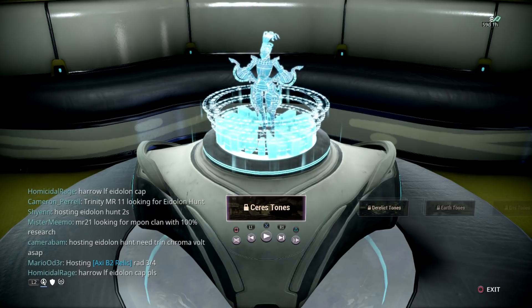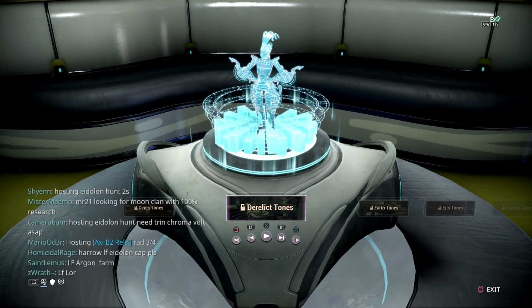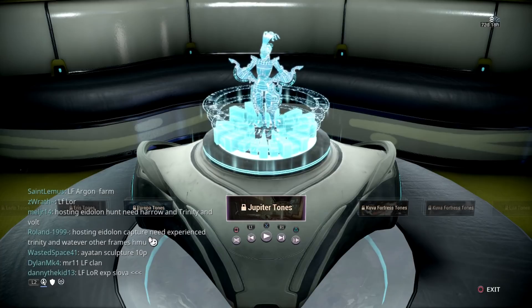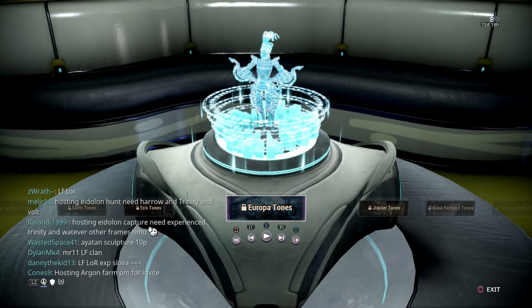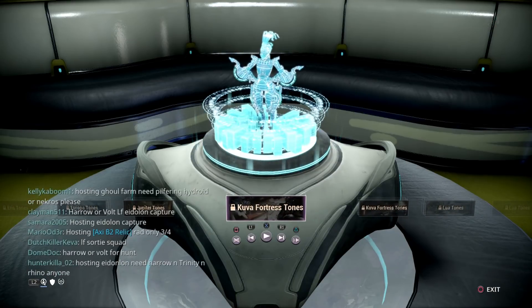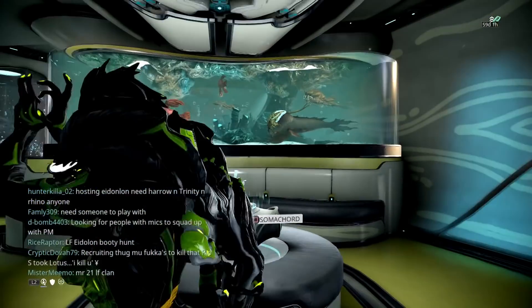You also have the Somachord. Now as far as the Somachord goes — you know those Cephalon Fragments you've been scanning throughout the entirety of the game on different planets? It's the same concept here, except when you find them, instead of being blue they're going to be purple. You have Ceres, Derelict, Earth, Eris — each planet has its own Somachord tone. Once you scan it at least four times, you'll have the opportunity to play a song. They call it the jukebox, so technically your personal quarters has its own jukebox. Once you complete all of these you'll have multiple song options to run in your personal quarters.